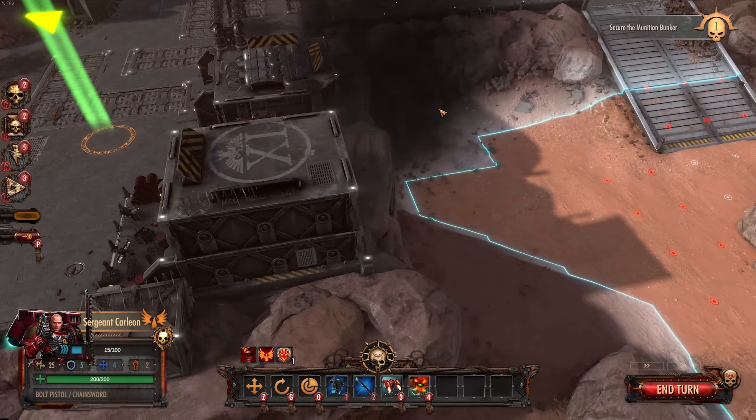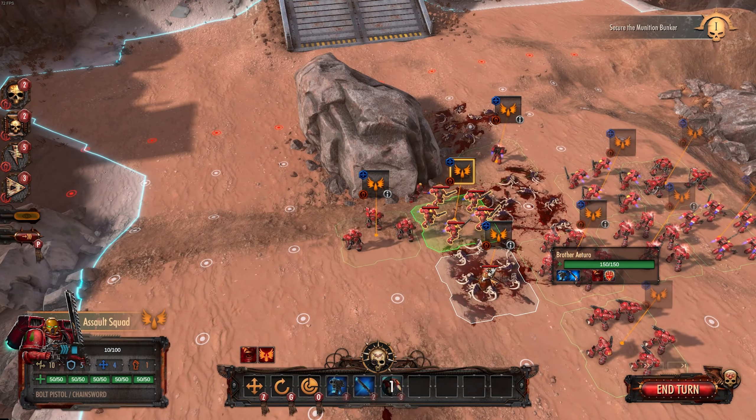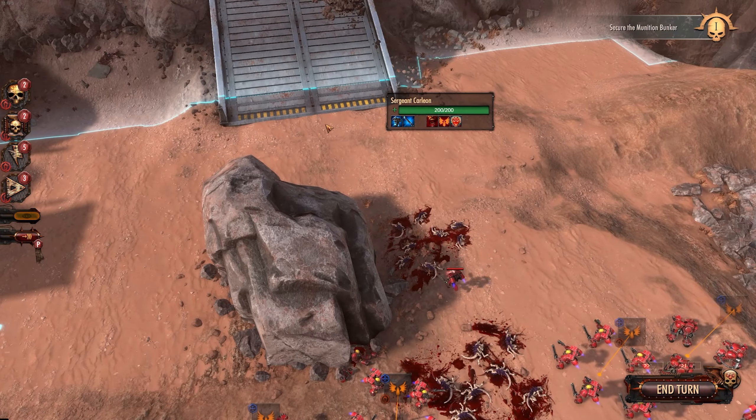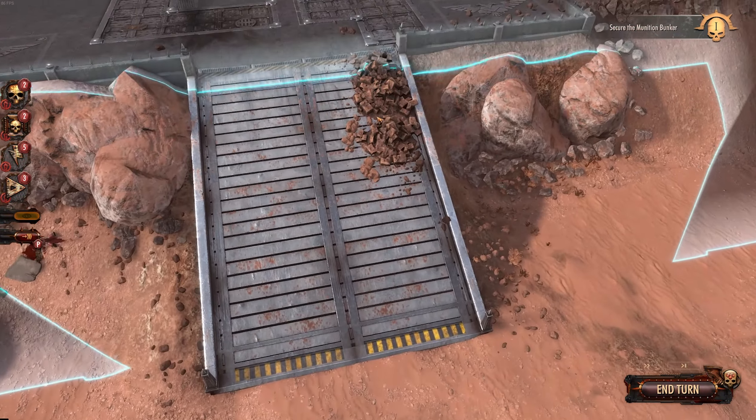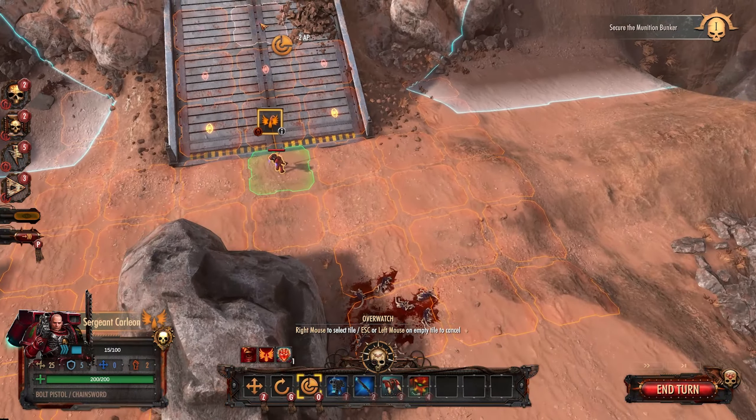First things first, we're just going to move our captain up here, see if there's anything above. There'll be Venom Thropes, which we need to really take care of — just Overwatch. Jump marines can just get up here. Definitely want these guys up here if I can help it. It's not a bad idea to keep this area covered because they're obviously all coming from this side, so pushing them in that way makes sense. Might bring over some Intercessors as well and really just hammer down this side using Overwatch to my advantage.